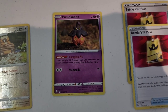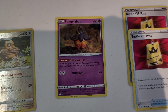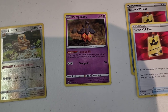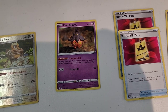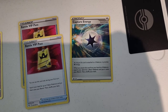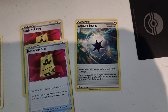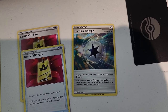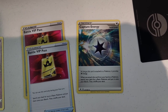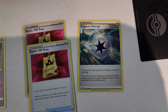Pumkaboo is not a super expensive card, but its ability is especially good in a format where a lot of stadium cards are being played. Pumkaboo allows you to discard a stadium card as soon as you put it on your bench — useful for getting rid of something like Path to the Peak, which kills abilities on your Pokémon. As for Capture Energy, these were selling for about four or five dollars at one point because there was a deck that required them and they were really hard to find. Now they're down to about a buck. That was the time to sell — it's kind of sad thinking I could have sold this for four dollars a couple months ago.